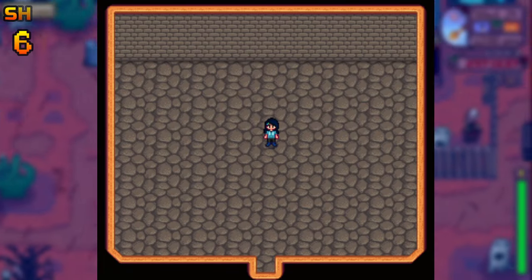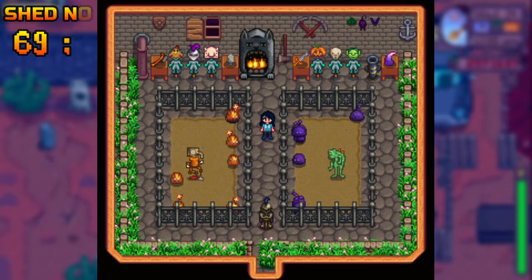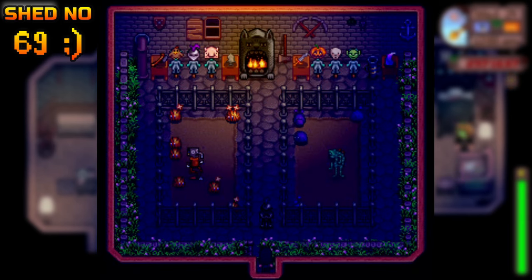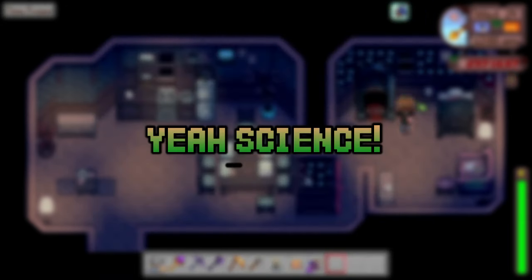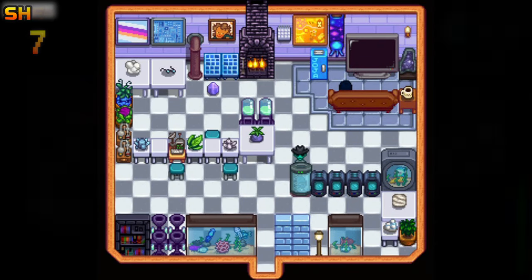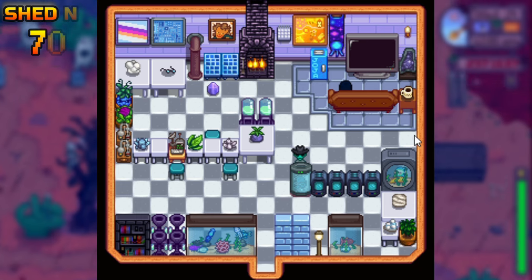I call this Abigail's Training Room. Yep, that rock-eating dragon needs to polish her skills if she wants to step into the mines to look for food. You can make this on your farm if you're married to her — I'm sure she'll love it.